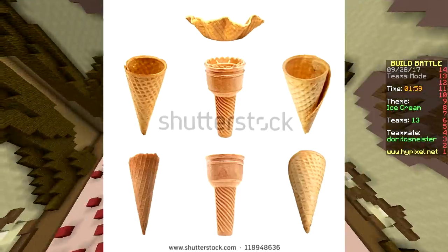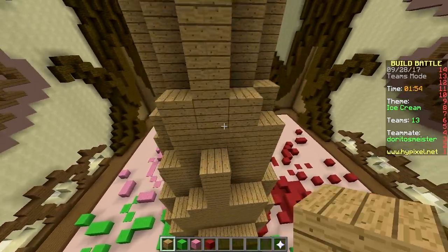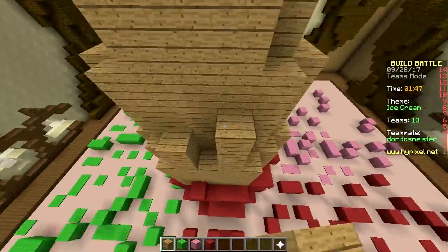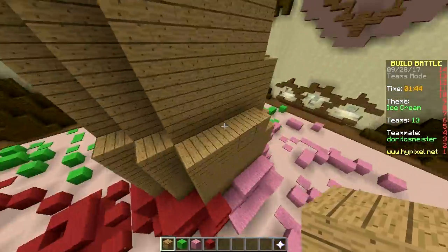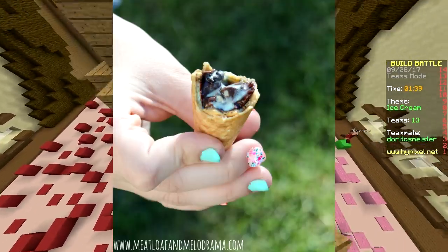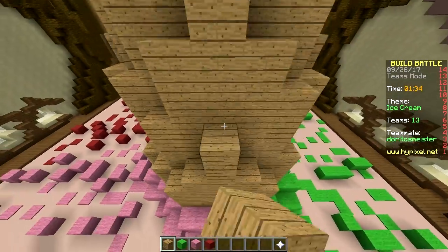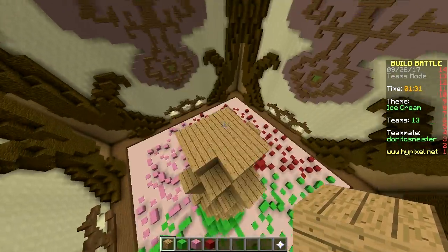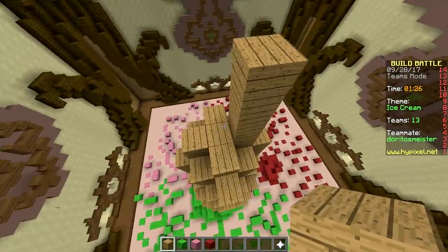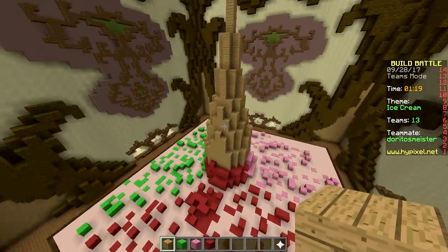You can also just use normal blocks or carpet to make it look like it's splattered. It adds a cool effect. There's almost more cream on the ground than in the ice cream. Well, it fell from very high. This cone isn't pointy enough yet - gotta make it more pointy. You also have cones with a flat bottom. Screw those ones - I like pointy cones.